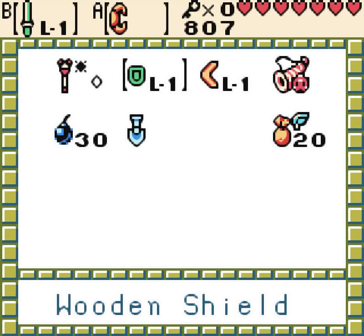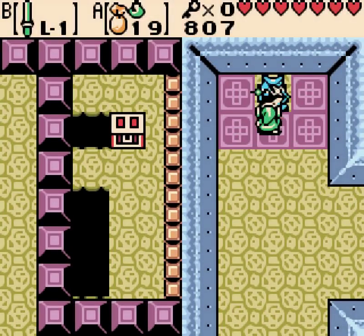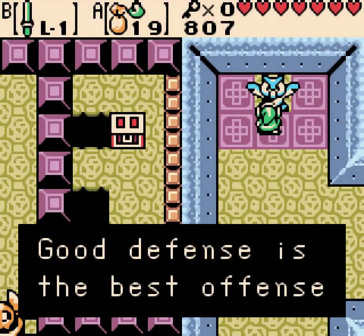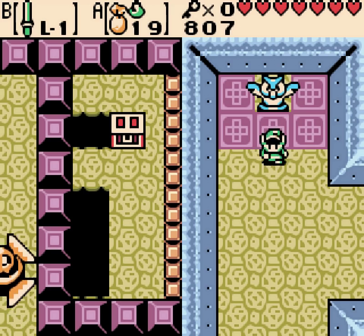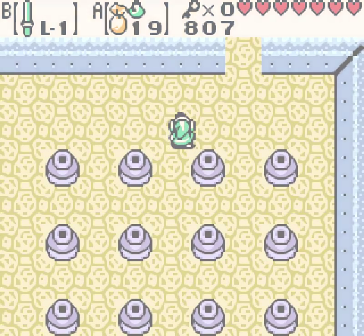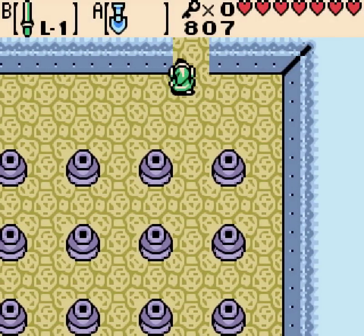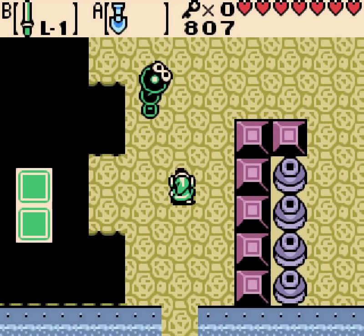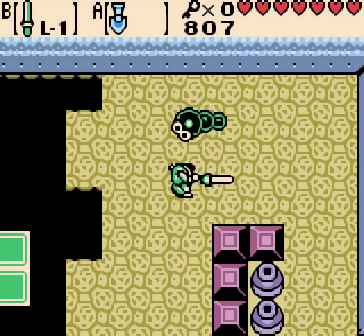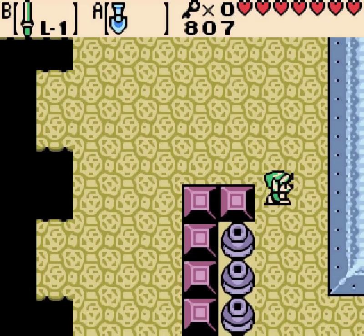I'm going to go ahead and predict the dungeon item is obviously a giant bug zapper. That would be pretty good. Problem is you have to hold it and stand still and wait for the moth to come to you. Something that did occur to me when I was playing through the game — I don't think they reuse any of the dungeon themes between the games. All the dungeons have unique themes, which is pretty cool.